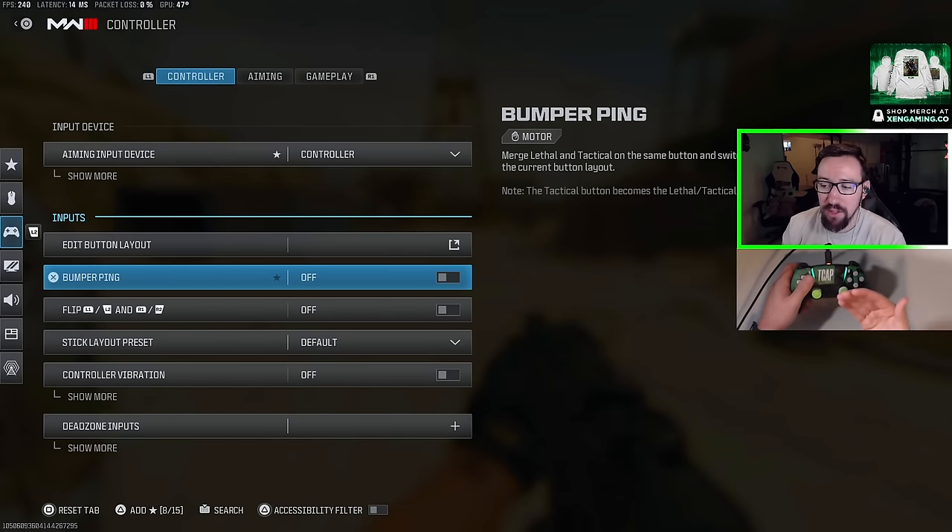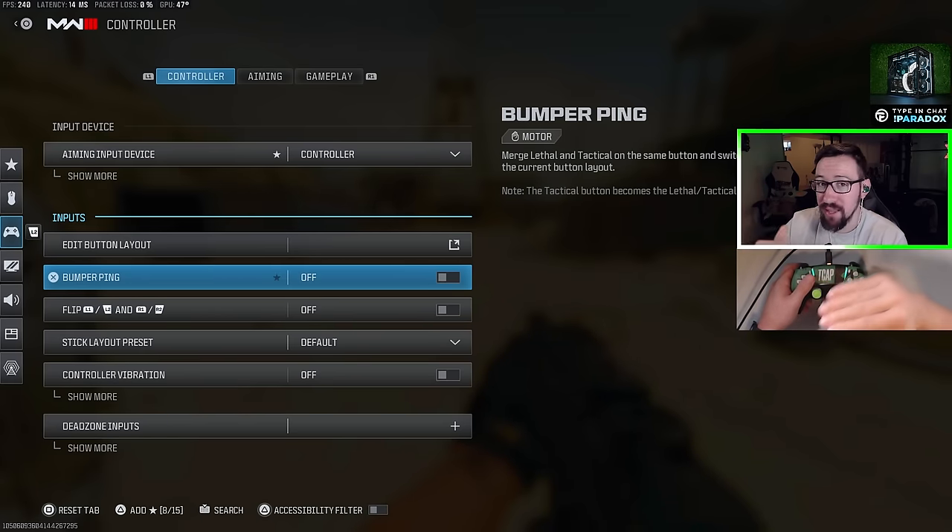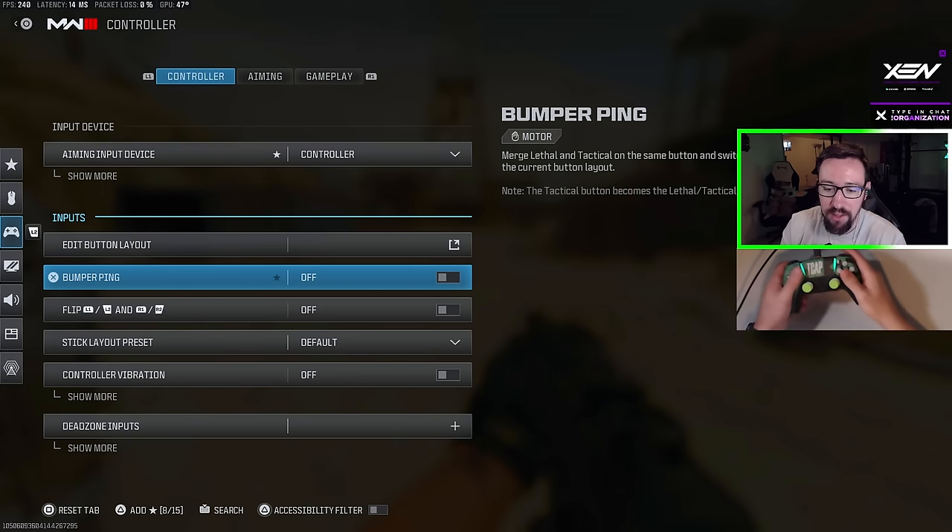For Bumper Ping, I recommend leaving this off. It allows you to ping enemies with L1, but it merges your tactical and lethal into one button requiring you to select between them — not worth it. You can just use up on the D-pad to ping.